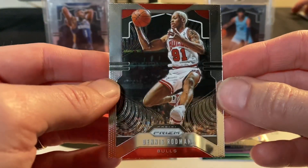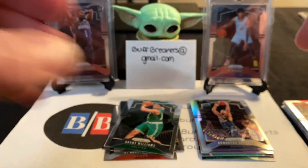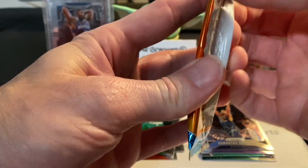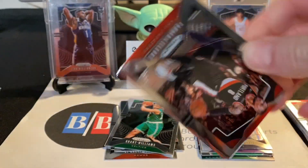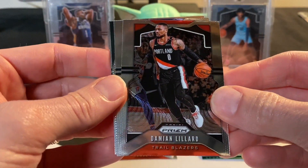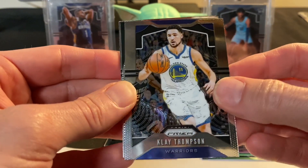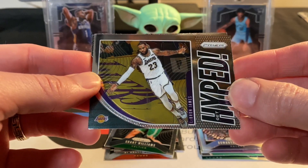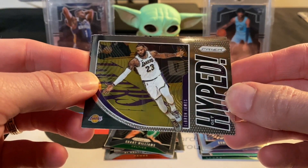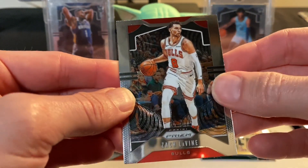I haven't checked out that documentary running on ESPN — The Last Dance — I've heard very good things about it. Maybe I'll check it out on reruns one of these days; I lived through it. We've got Damian Lillard, Klay Thompson. We do have a Lakers card — LeBron James — I actually have a green refractor version of this Hyped insert. And Zach LaVine.